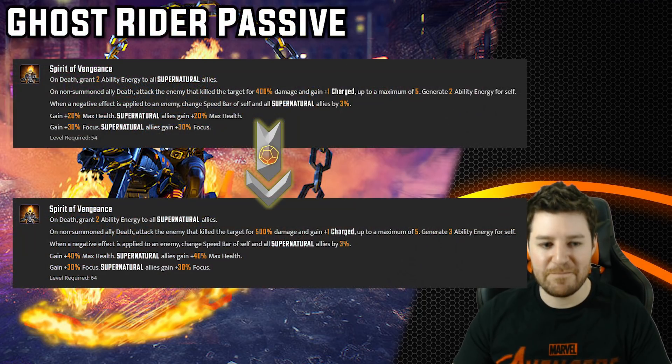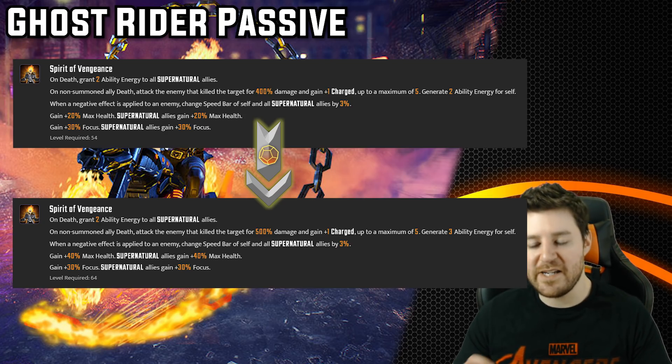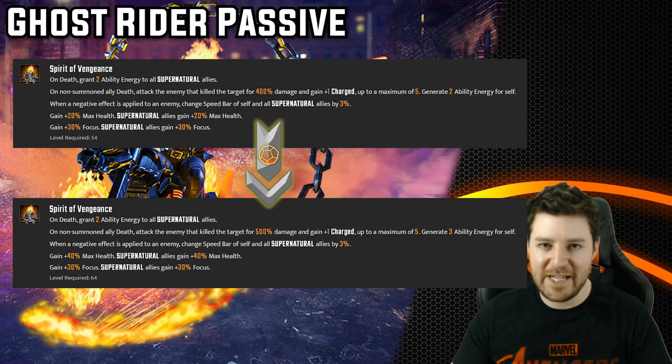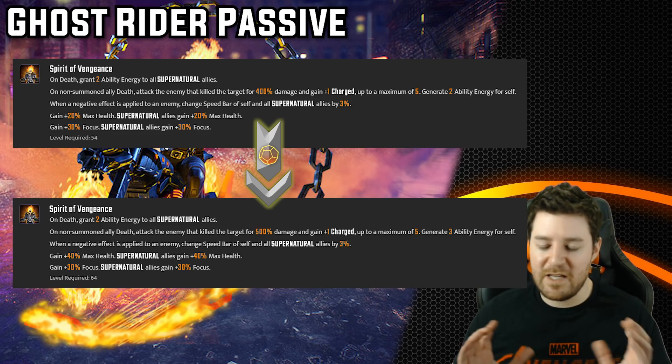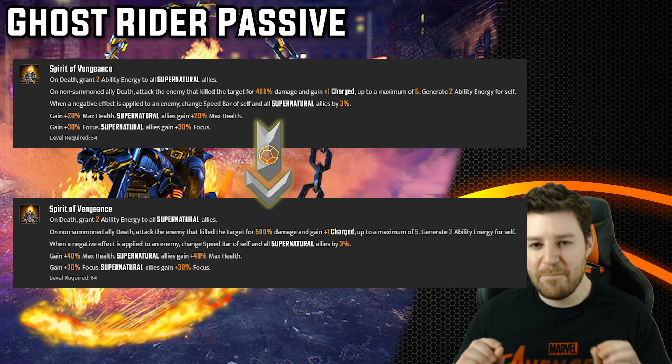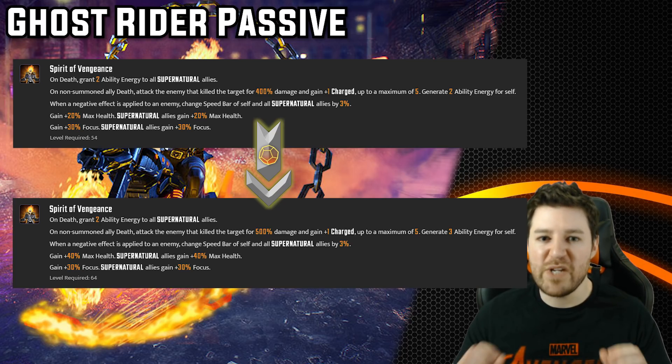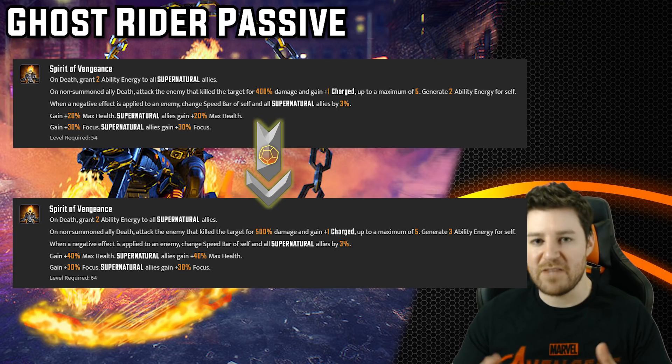Now let's look at Ghost Rider's passive. T4s change a few things. First, on non-summoned ally death, he attacks the killer for 500% damage instead of 400% — a lot more damage. Second, he generates 3 ability energy for self instead of 2, which is really huge. That alone makes it a contender for a 4-star. Third — and this is where it becomes absolutely necessary — it increases Ghost Rider's max health and all Supernatural allies' max health by 20%. That's equivalent to 4 red stars worth of extra health for everybody, which is really, really huge, especially on a team with a lot of sustain from Mordo, Scarlet Witch, Doctor Strange, and Ghost Rider.